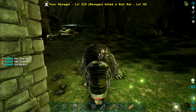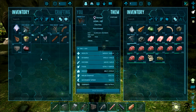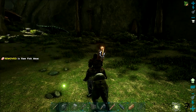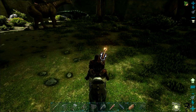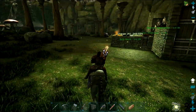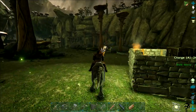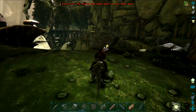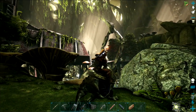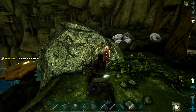I missed that second red gem — dag nabbit! I really need them; they're incredibly hard to get. I asked around and apparently the only place to get red gems is from purple crystals somewhere called the Spine. I still haven't explored very far because it's dangerous out there, and I have no idea where the Spine is. I'm told it's irradiated — I don't know how I'm supposed to go there.